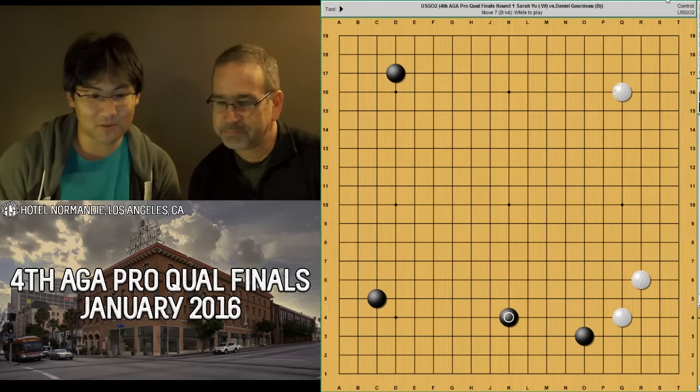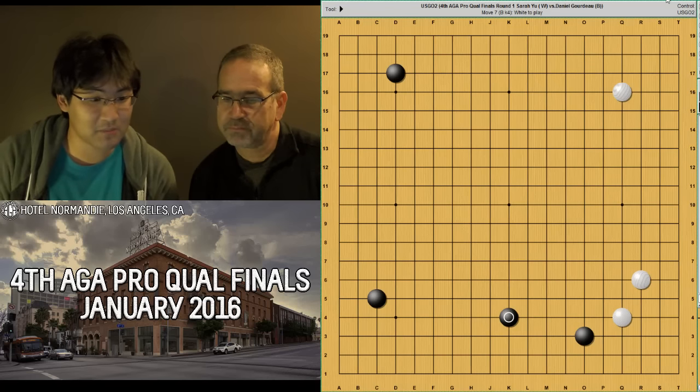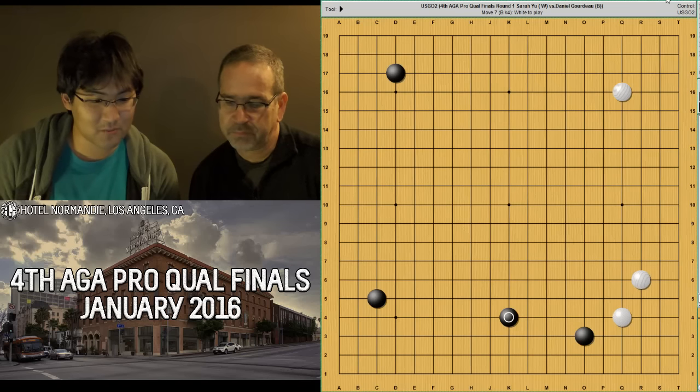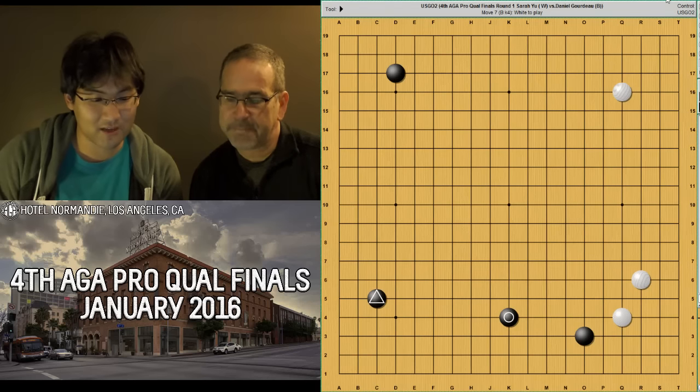This is a game between Sarah Yu, 6D UN, playing white, and Daniel Gordo, 6D UN, playing black. In this game, Daniel's created this kind of strange bottom formation with the 3-5 point and the high K4 ascension.